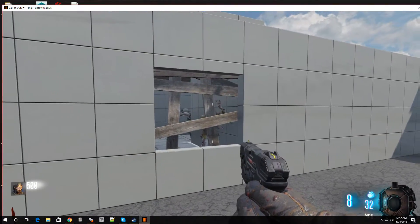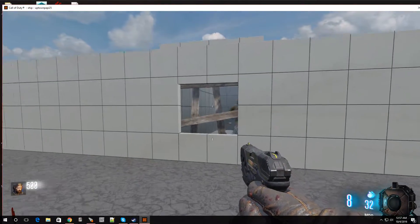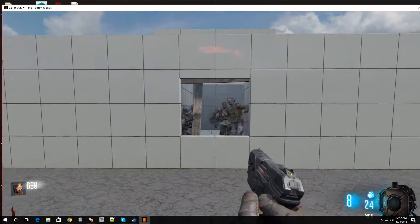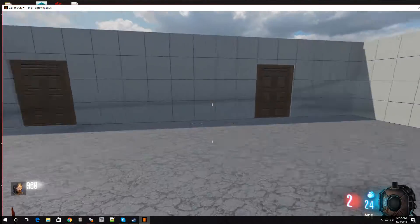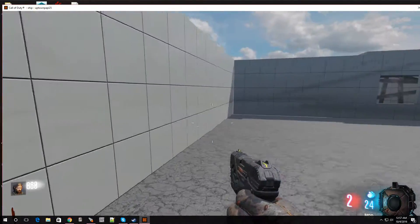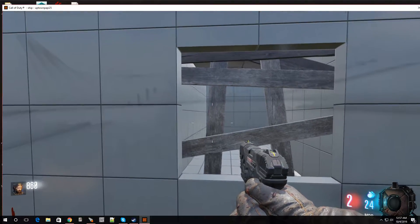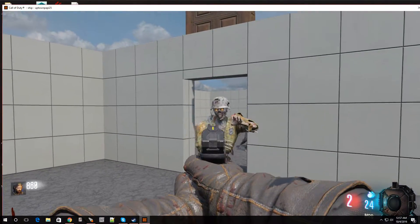Now we don't have lighting hooked up, that's why we're getting those little shaders. But as you can see, the zombies are working. Alright, get back in. Now this is zone 1, we're going to check it out. Here we go. And as soon as those zombies are done, it should start spawning more zombies.